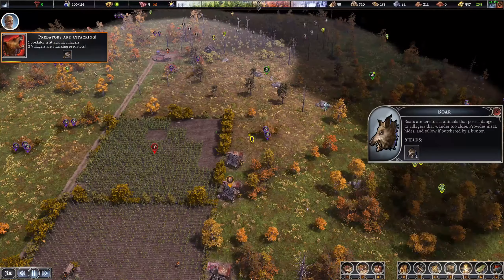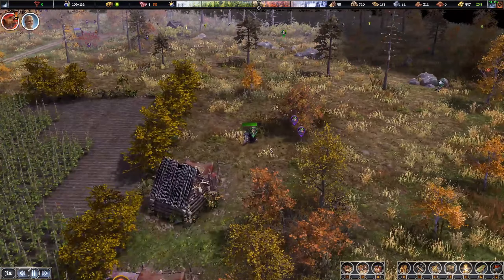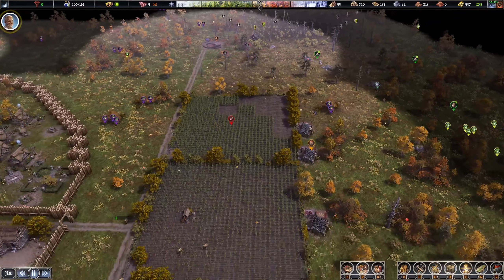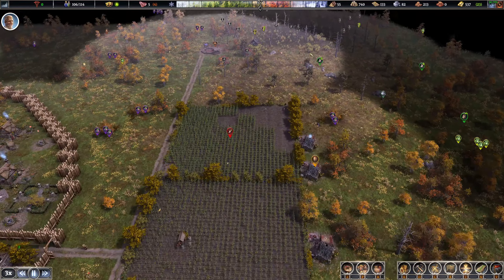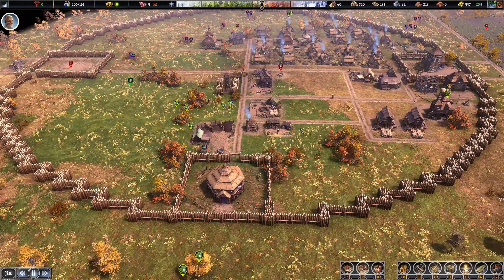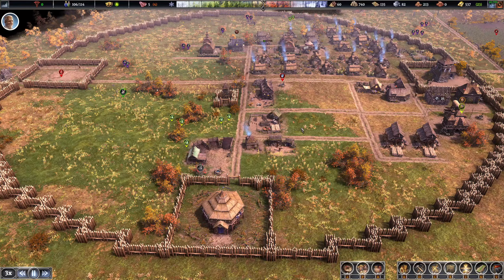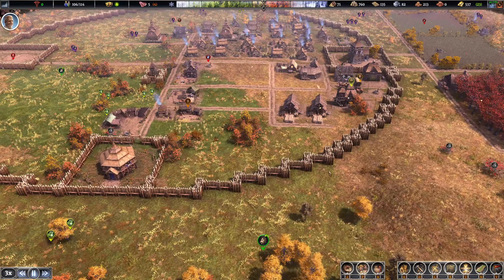We got boars — they're coming in for the crops and we've figured out how to farm them. But anyway, thank you guys so much for watching. Hope you enjoyed this instructional video. I have a lot more let's plays planned for this — I'm going to go into the whole finished design with multiple sets of walls and stone walls. I'm going to show you how to get 400 pop.